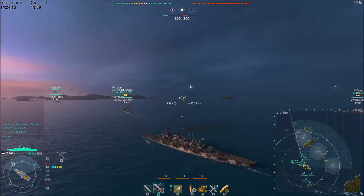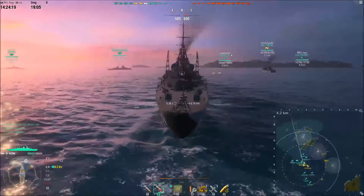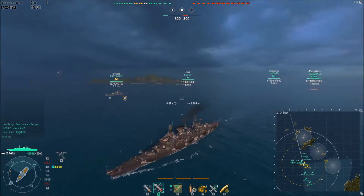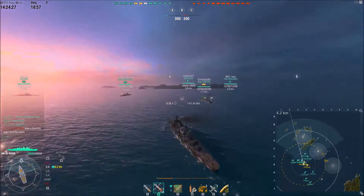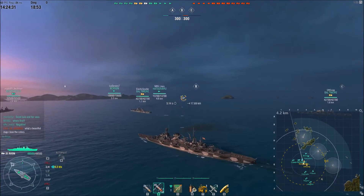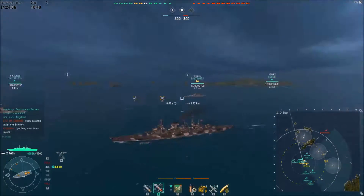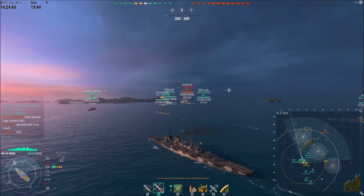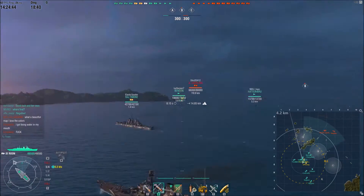Now, watching the Roon review, you know that the ship has fantastic artillery. German cruisers are well known for their fantastic armor-piercing shell capabilities — maybe not so much with penetration, but the damage: 5,900 on a citadel with each shell. These guns have a fast rate of fire, they shoot out to a very good range of around 17.5 kilometers — arguably the best tier 9 guns on any cruiser in the game.